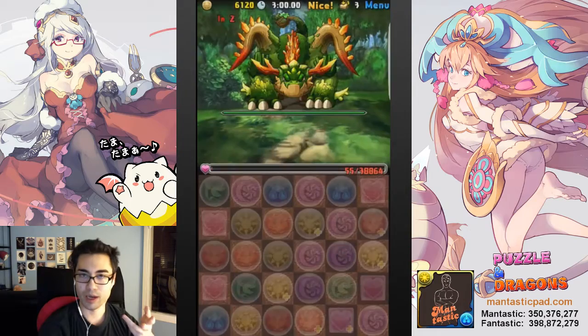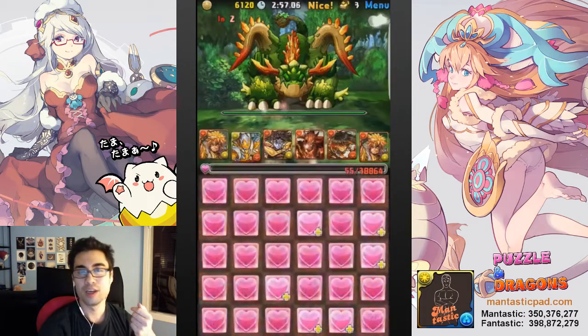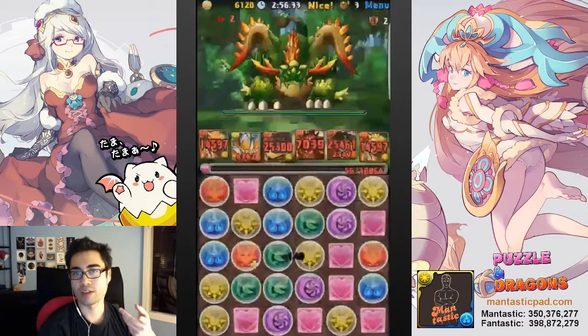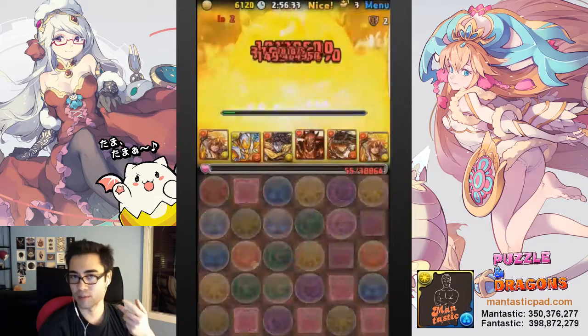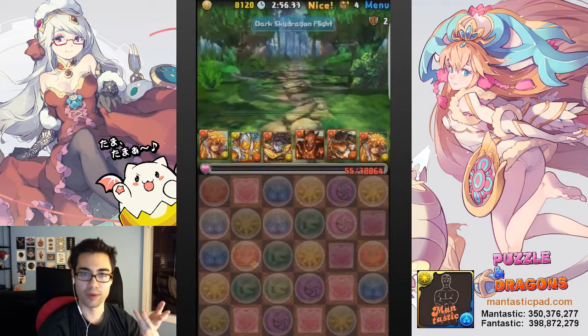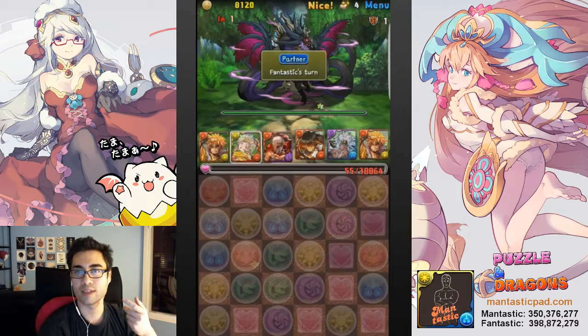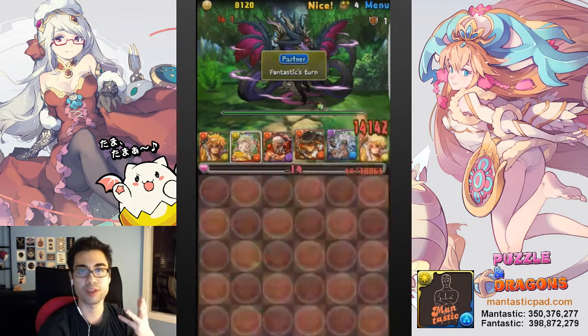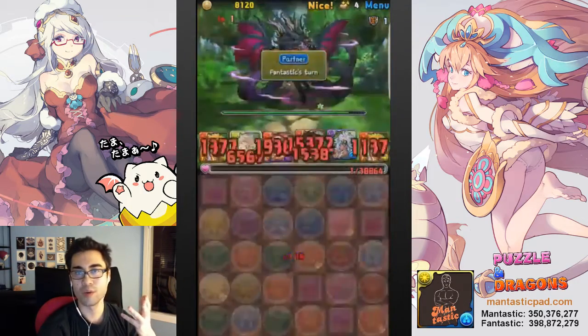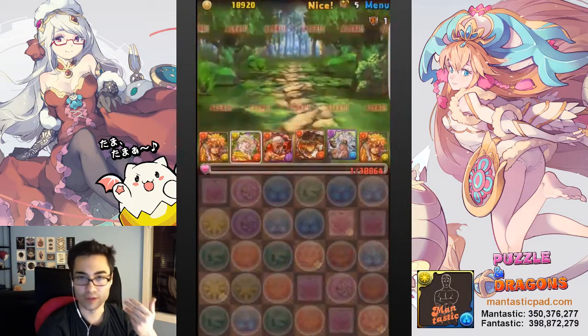It doesn't matter what you encounter because it will never kill you — that's just a 99% health cut. She's going to use Raphael to create a shield and then Aries to break those hearts to sweep the floor again, and that kind of replicates a Goemon's Active. Raphael's shield is critical because it provides damage mitigation completely from all these preemptives, so we don't actually die from floors 5 and 6.